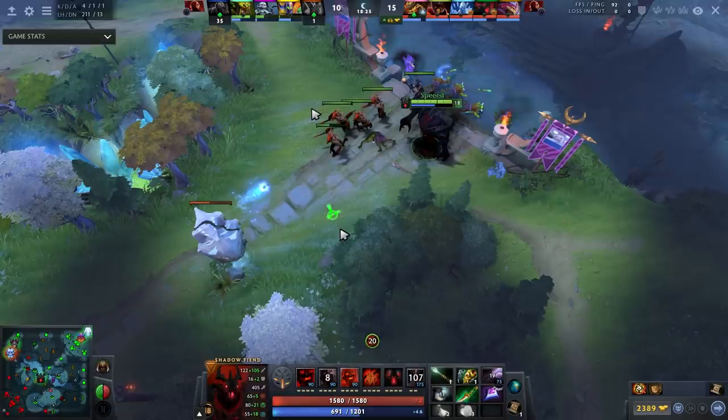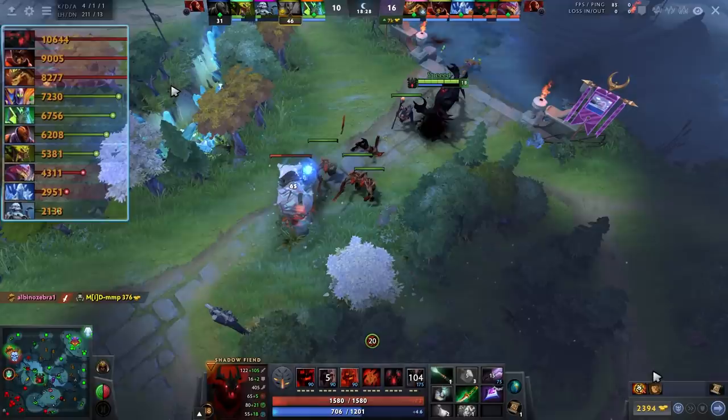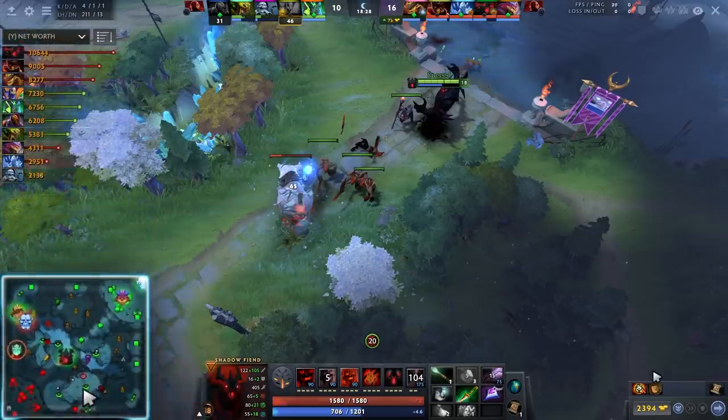And it allows you to shut down the enemy carry at the same time. If you don't trust your team to carry, or you're playing a hero that can fight but also scale, this playstyle works extremely well. You will almost always be top net worth if you play like this — putting down deep wards in the enemy safe lane, specifically the enemy off lane.